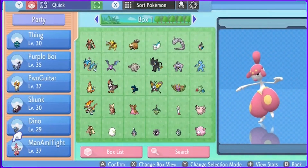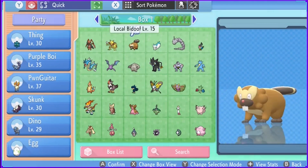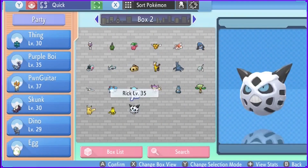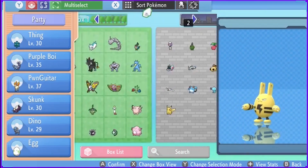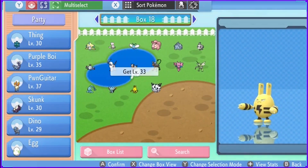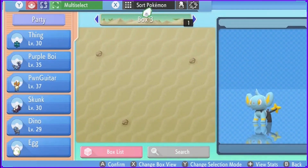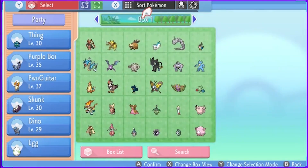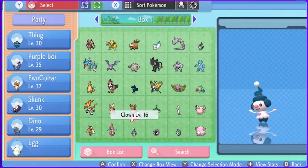That is the last we see of Men of My Tide, because that is its final evolution. We now have an egg! We also have a couple of Pokémon to move into the post-game box, minus the Shinx — that Shinx was for something I was trying to do off-screen but wasn't able to do. Once this egg hatches, then we move on. The Clown.